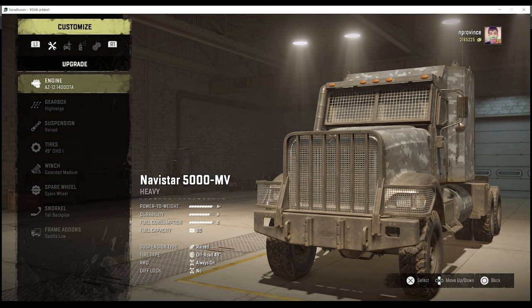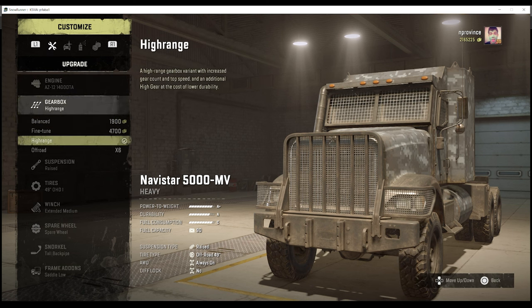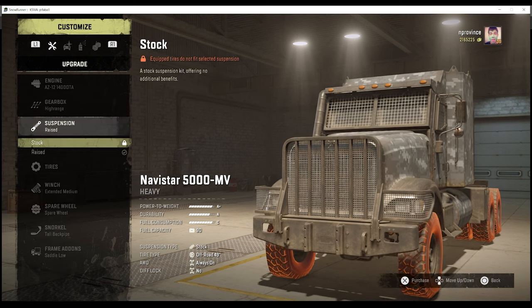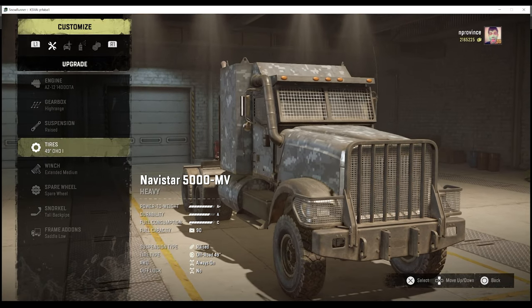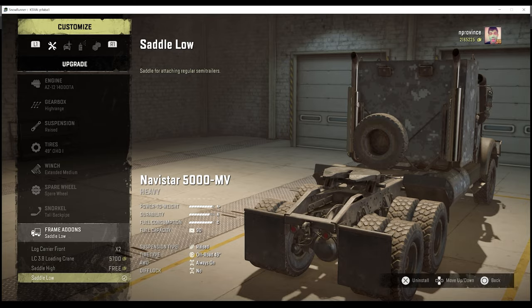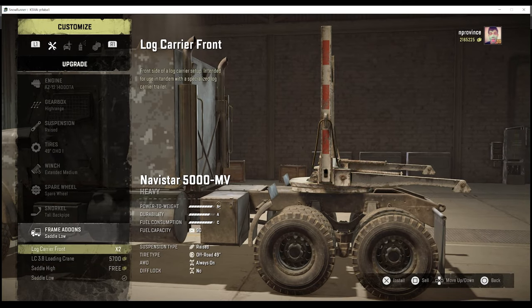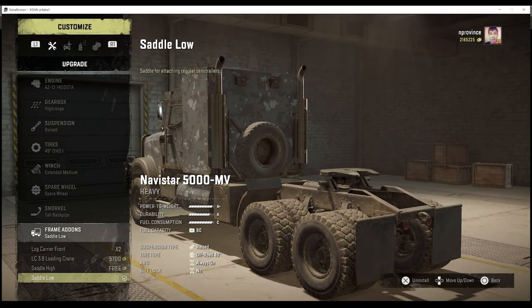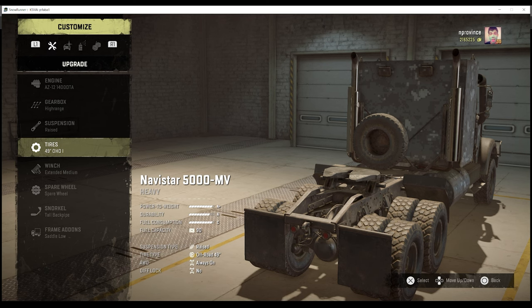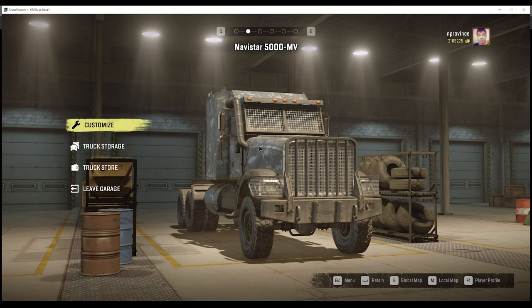The Navistar ranks at 17.7 US tons — it could maybe be reclassed to off-road. It has 49-inch tires, which is actually pretty decent. I use the high range gearbox because this thing will fly. I have OHDs on it — its balance is around average or above average at best. It doesn't have many add-ons but does what it has very well. I think it's more a low saddle truck or a log hauler. At 210,000 torque with heavyweight tires, it performs very well.